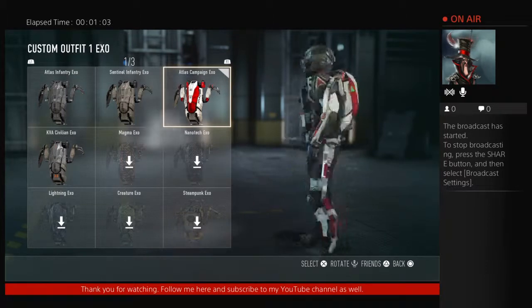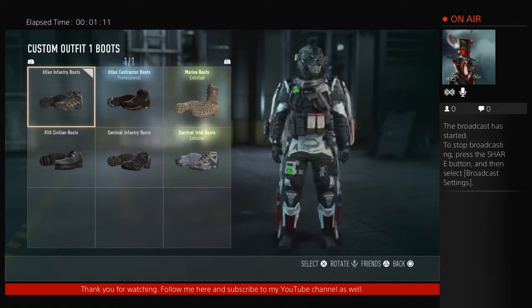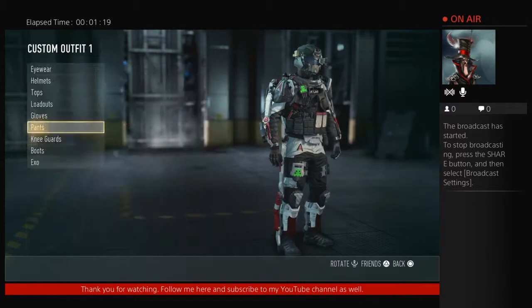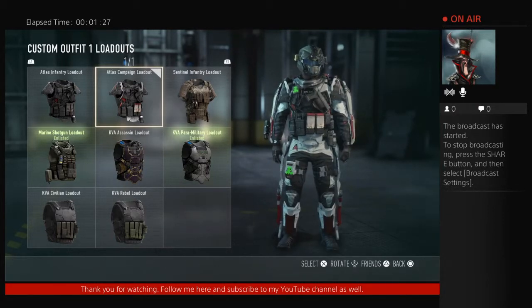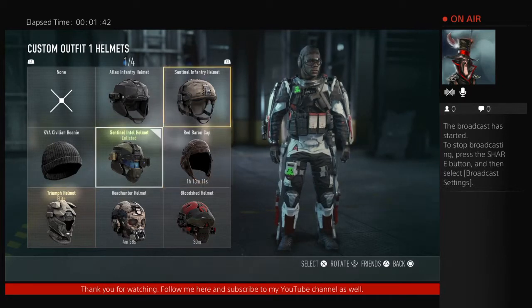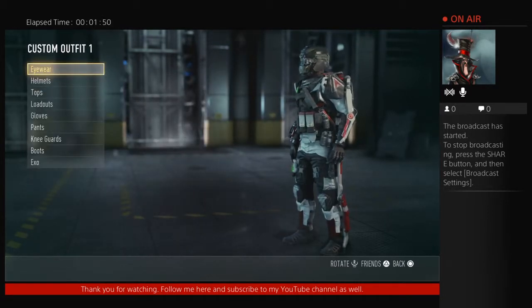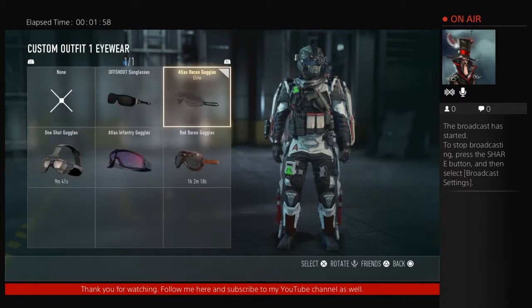You get the Atlas Campaign XO, which is right there — pretty badass. You get the knee guards, the pants, the Atlas Campaign Gloves. The Atlas Campaign Loadout is one of the better ones — the only one I like more is the Atlas Military Police loadout, but I have that on my Xbox. You get the Atlas Campaign Shirt, and the final one is the helmet, which I don't have yet. I'm wearing the Sentinel Intel helmet right now, and tomorrow after I finish the veteran campaign with intel locations, I'll have the full loadout.